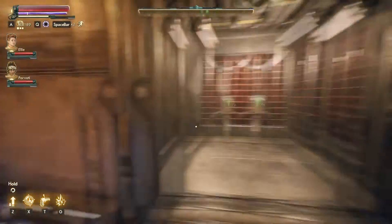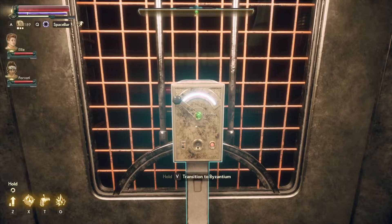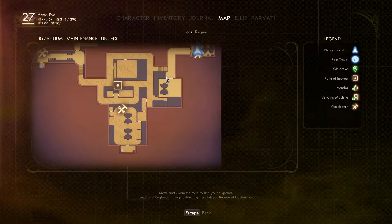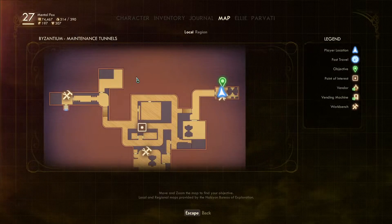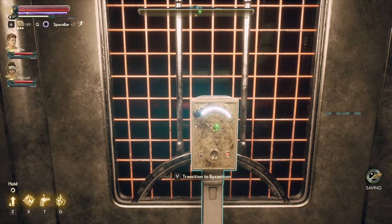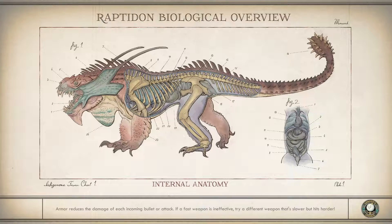Here is an elevator that will take us back to Prosperity Plaza in Byzantium. So we've explored this whole area down here — I believe so anyway. Let's save first, just in case I can't come back down here. I'm just curious to see where the other exit takes us as well.